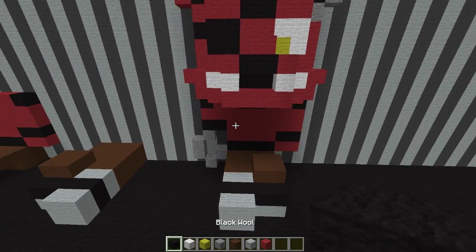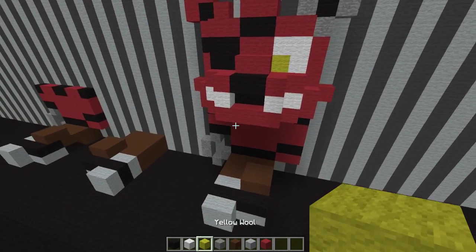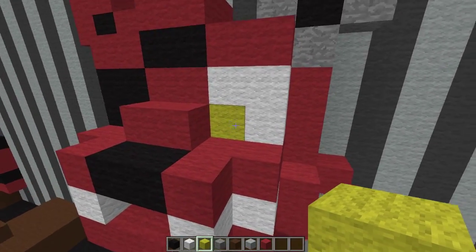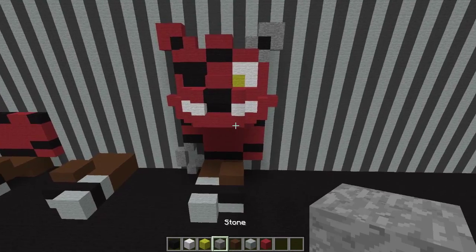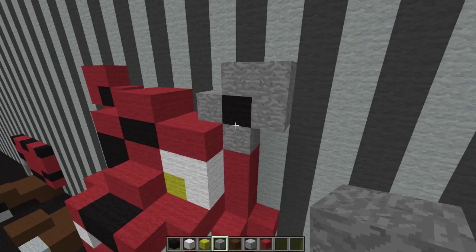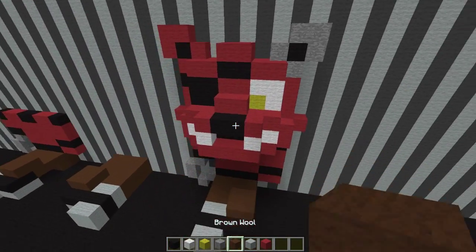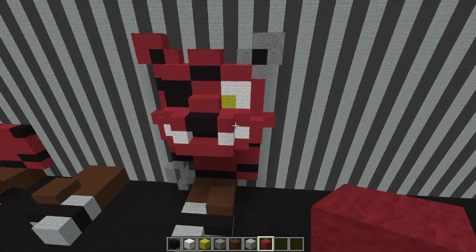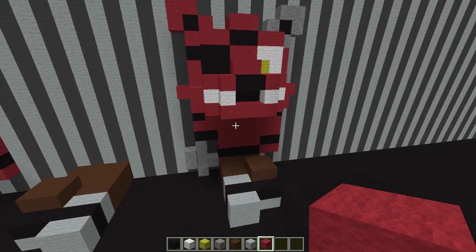Some of the blocks you're going to need for this build: black wool, regular white wool, a single yellow block or a redstone lamp — whatever your personal preference is — for his one eye on the left hand side. Stone, cobblestone, or light gray if you prefer that texture. Brown wool, light gray wool, and a ton of red wool will be used to complete this little plushy Foxy chibi statue.